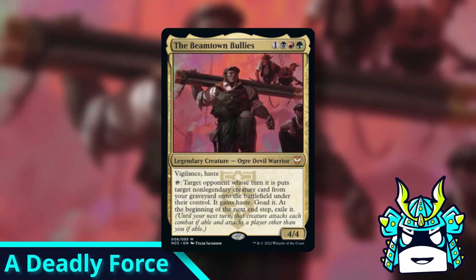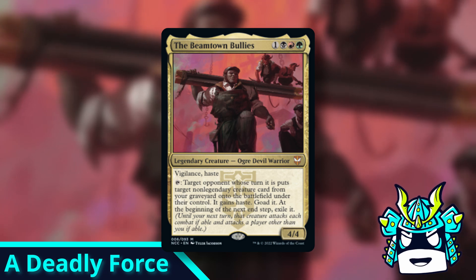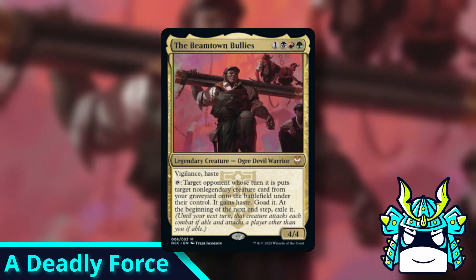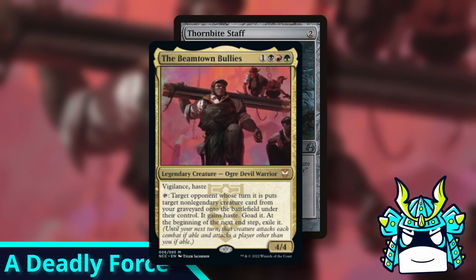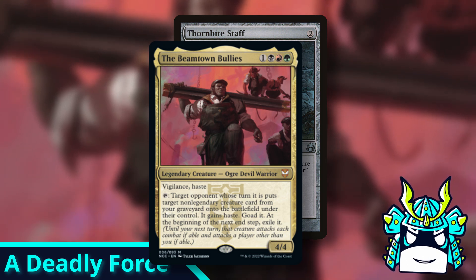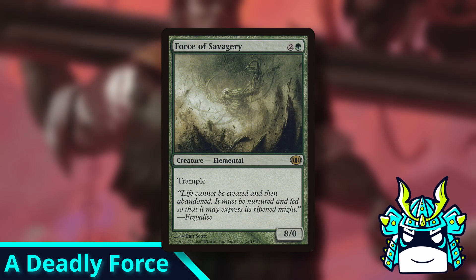This combo is kind of bad, but there's a lot of consistency for each part, so it's not as hard to pull off as you might think. If you get a Thornbite Staff on this commander, then good things will just kind of happen. Also, I will take literally any excuse I can to put Force of Savagery in a combo, so I'm leaving this in the video.